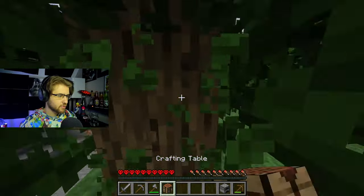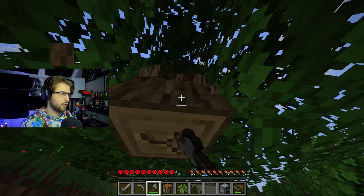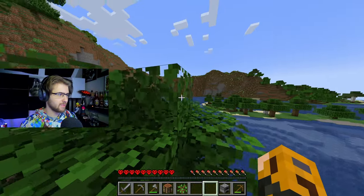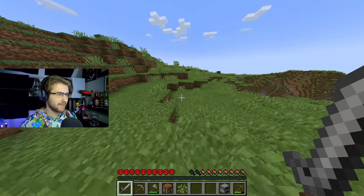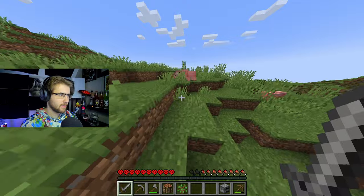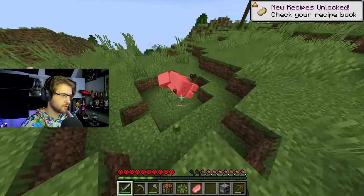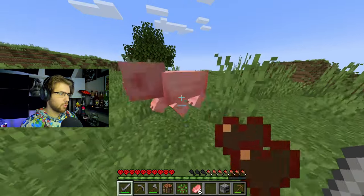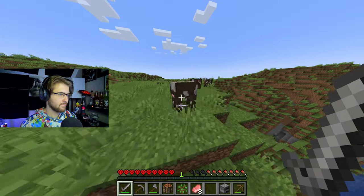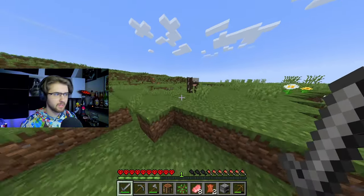Now let's continue chopping down some trees. We do need to find some animals to kill, or at least some wheat seeds, so we can get a little farm going and get some food. There is a plains biome over here. Let's try to see if we can find a village or at least something useful. We got some pigs and cows — that is perfect. We can use that for some food and get some leather as well, because we'll need that for an enchantment table down the road. I should have grabbed some coal back at that little cave structure. Oh well, I'll grab some more coal in a second. If need be, I can make some charcoal.